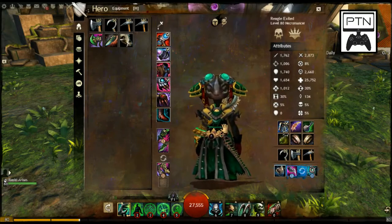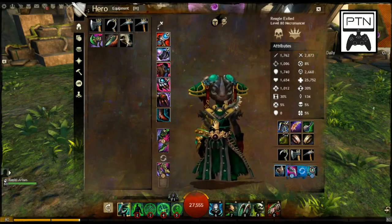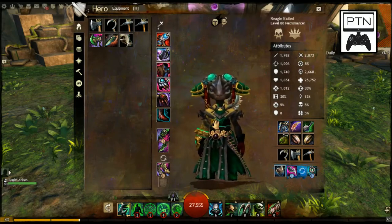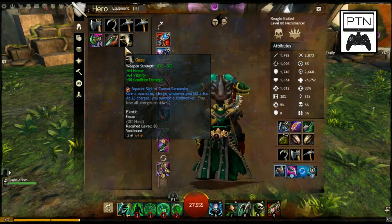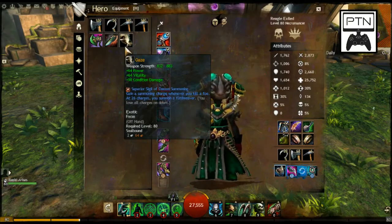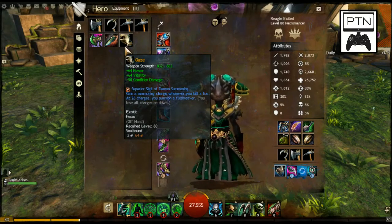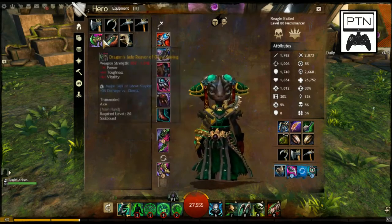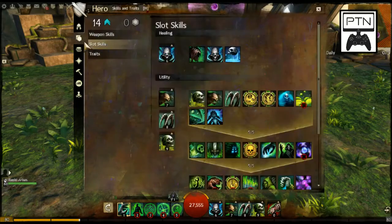I do carry an alternate weapon called the Focus, which works well with the build. However, there's a completely different build for the Axe, so while I have one in my inventory it has no benefit to this build. We're going to move on to traits and skills next.